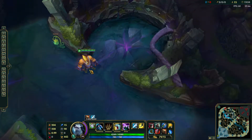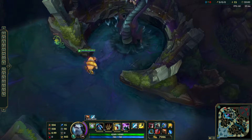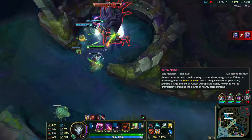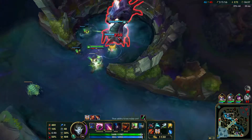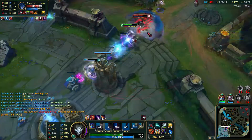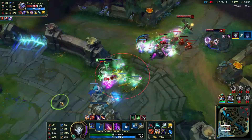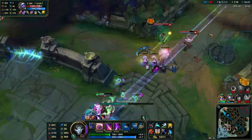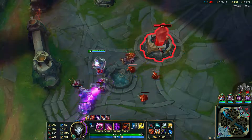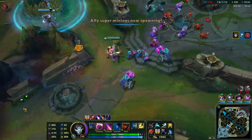Finally, we've come to the big kahuna, the monster to end all monsters — Baron Gnasher. He's the boss of the Rift and spawns later in the game, regardless of if the Herald has been slain or not. He does a basic melee attack that hits like a truck, an area of effect attack on anyone behind him, will summon spikes under anyone too close to him, and will spit out acid. But once you take this beast down, he rewards all living team members with the Hand of Baron, which gives them bonus magic damage and ability power, a faster recall timer, and if a player with the buff is close to minions, it will spread to the minions, increasing their size, strength, and health for a short time. This buff is great for pushing hard into the enemy base to take towers, inhibitors, and to destroy the Nexus.